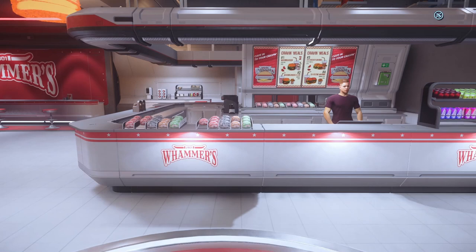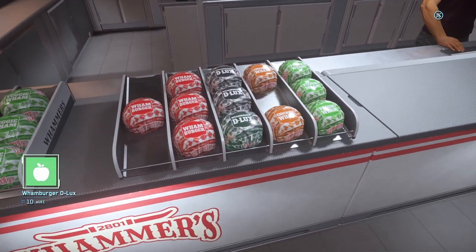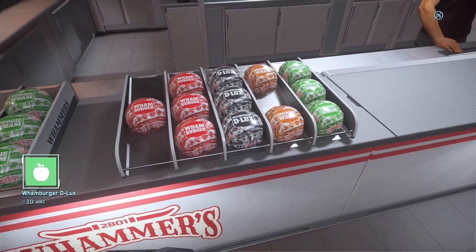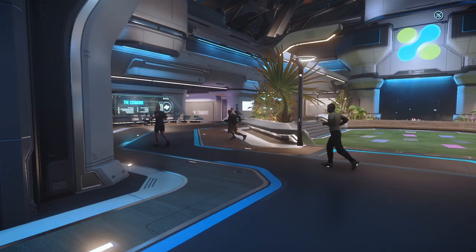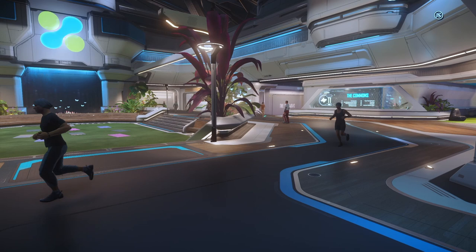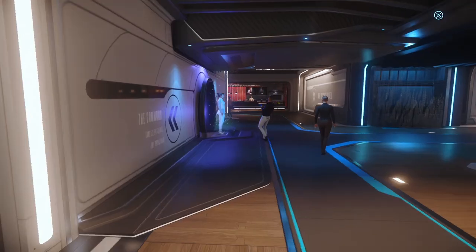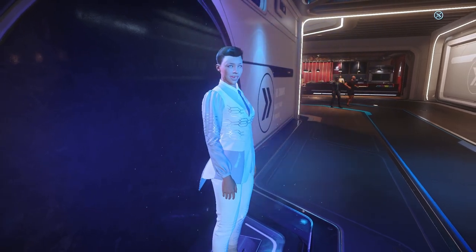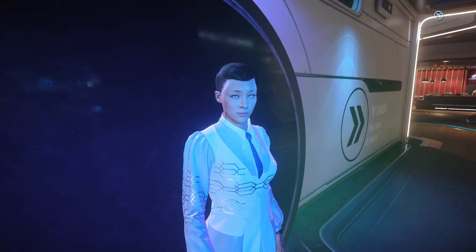There's also Whamers, though I warn you not to visit here too often, as their burgers look amazing — and between you and me, I end up ordering Uber Eats every time I pass by one of these places in-game. Returning to the main quad, we can watch the residents of New Babbage exercise endlessly. Moving on to the plaza, we have an interactive AI who has fun facts about Microtech and New Babbage, and even a joke or two.